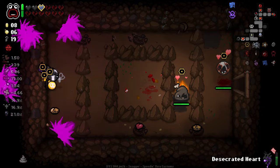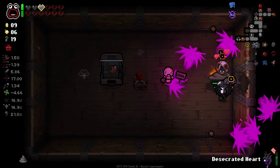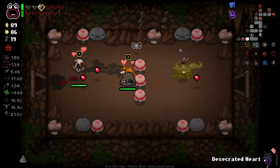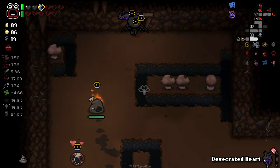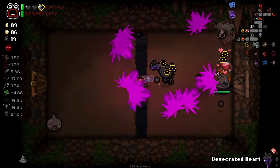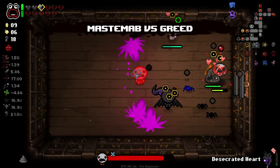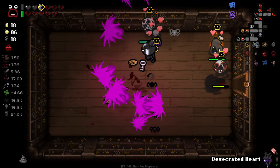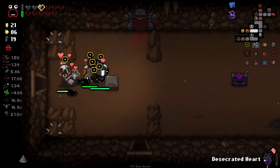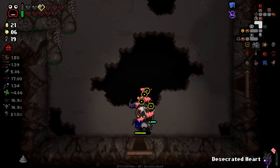Come on, secret room — help me by somehow getting rid of all these broken hearts. I got a shortcut there with the battery. Why is that item room this floor? I think just over halfway is working out pretty well for us with Desecrated Heart. You save yourself a few rooms of charge, but it's not drastic.